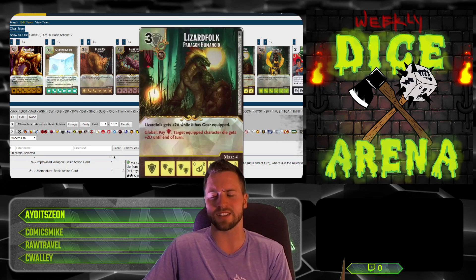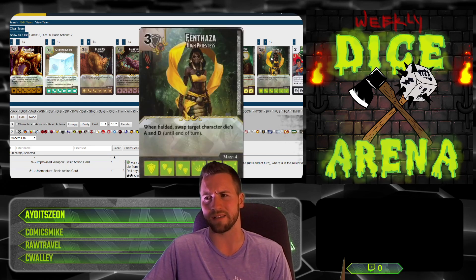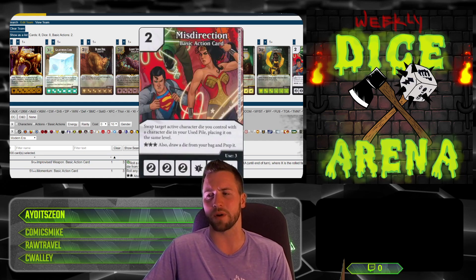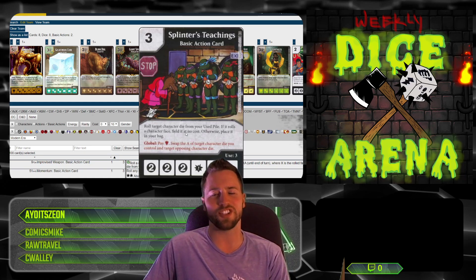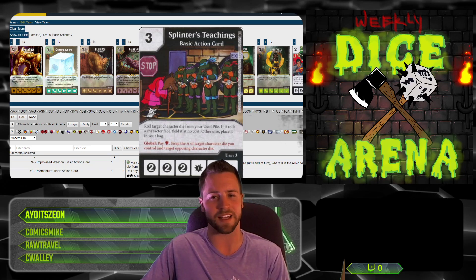Lizard Folk: target equipped character gets plus two, plus two D. I don't have any equipment on my team, but maybe someone will bring me some. Finthaza — shield synergy there. Misdirection is one of my favorite actions, and I'm definitely going to be playing with that because it's going to be awesome. And Splinter's teaching the OG shield global right here. When you think of shield globals, it's Resurrection and this one. So it's going to be some shenanigans for sure.